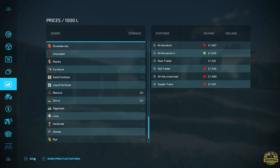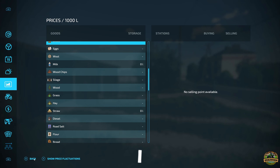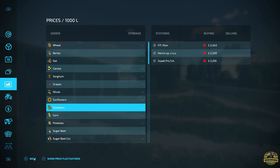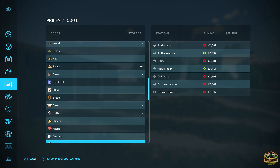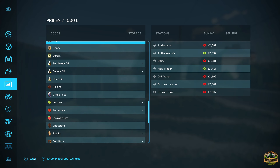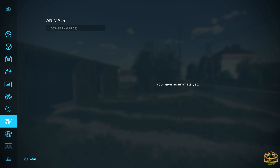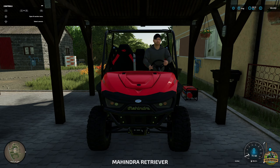Selling wise, everything sells in at least one place - all the base game stuff does. I haven't enabled the two DLCs because I never do with map tours just in case people don't run them. We do have alfalfa, rye, triticale etc. Alfalfa doesn't sell I don't think, but you'd use that for silage. We have one animal pasture - let's have a look.